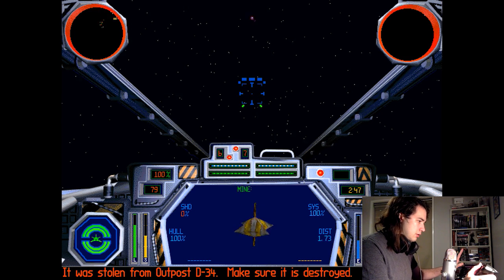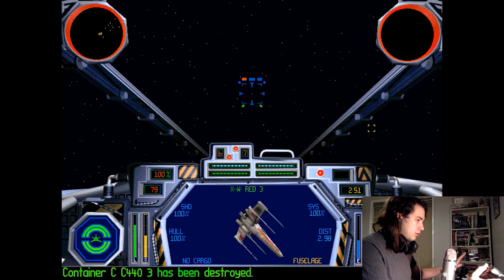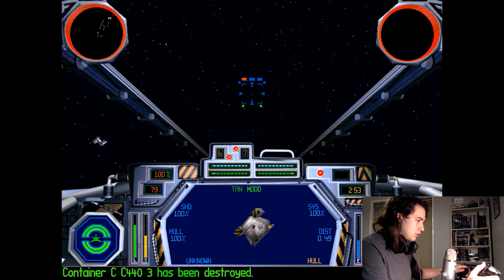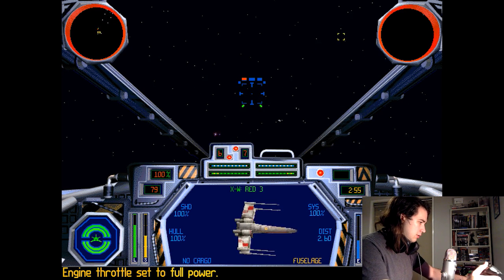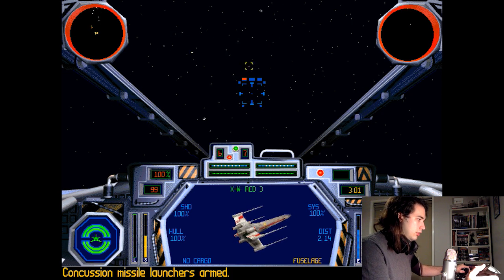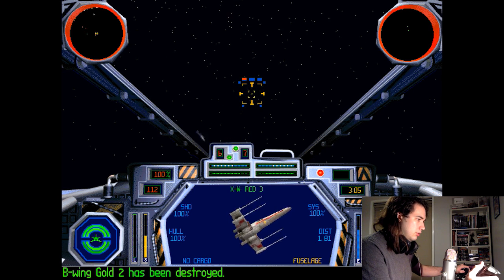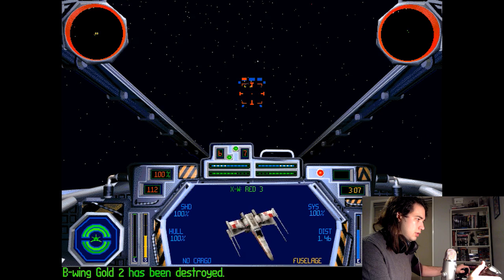Transports — don't care about those. X-Wing one, two, three — Beaming Gold One, Gold Two. Let's get over there as quickly as we can. I'm actually going to drop my lasers because I want to do this quite fast. Firing a pair of missiles.